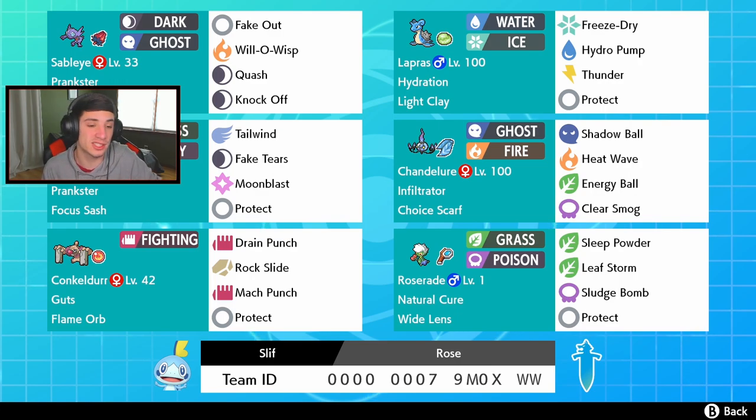Then we got Whimsicott - nice little Whimsicott over here. Set up the tailwind, get the speed boost, Fake Tears, Moon Blast, Protect - normal moves out with it.